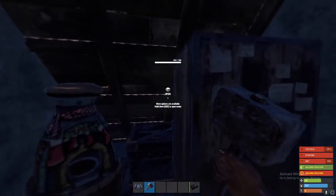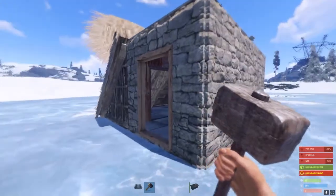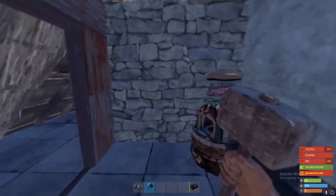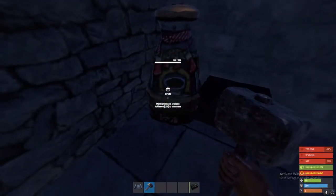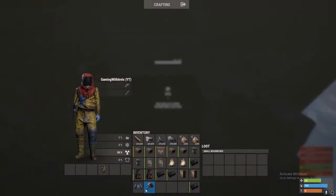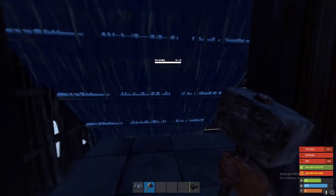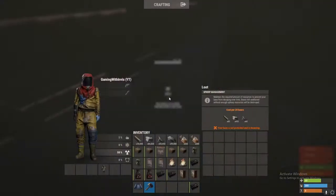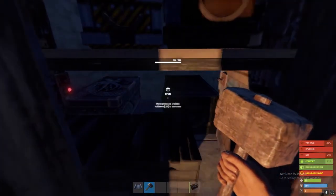That is the new starter base — now let me show you the upgraded version. Normally you'd have doors on this. The reason I like this one more is because it's compact and you can put your bag in here. I have the furnace over here and I'll explain why in a second. There's a small box where I'd place some wood and a building plan so you can open this door, quickly throw up a roof piece, and then have access to the rest of your base. You've got your TC, your campfire — let's turn that on.